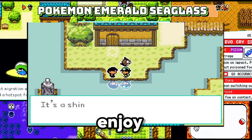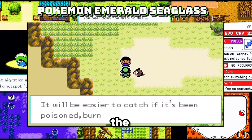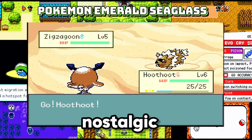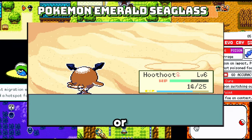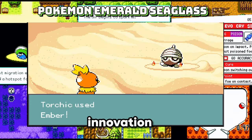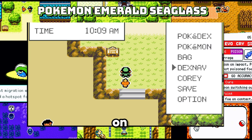Quality of life improvements include modern battle mechanics, updated movesets, and other tweaks for a smoother experience. I have been absolutely loving the old-school pixel art lately, and in a world of ROM hacks driving for a modern look, it's incredibly refreshing and nostalgic to see this classic style reimagined. Whether you're new or you've been playing for a long time, Emerald Seaglass offers a delightful blend of nostalgia and innovation. Dive into this beautiful reimagining of a classic — download it now and let the adventure begin. On to number two.